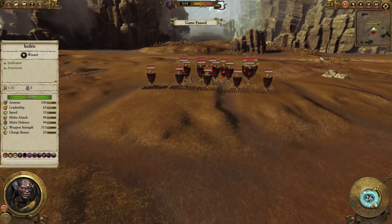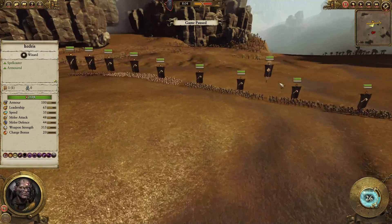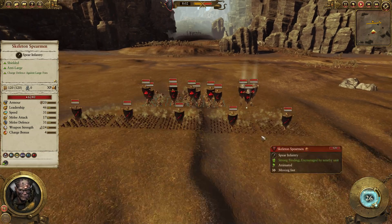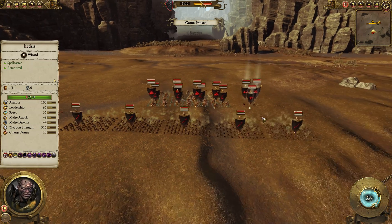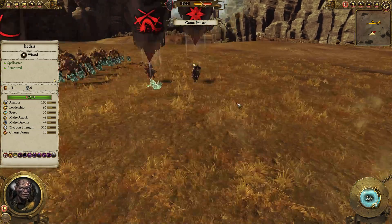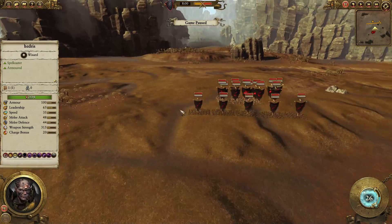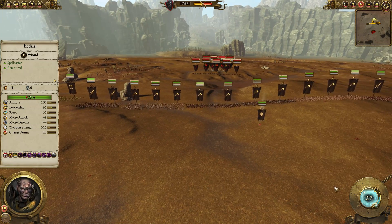I thought I didn't need to mount him — I thought I would be screening him with some other troops. And then I noticed that this guy has no flying troops, so no need to worry about that. This army has 5 Skeleton Spearmen, 4 Crypt Horrors, 4 Cairn Wraiths. He actually has a Banshee and a Necromancer. Lots of Heroes here, lots of Magic will be used on their side.